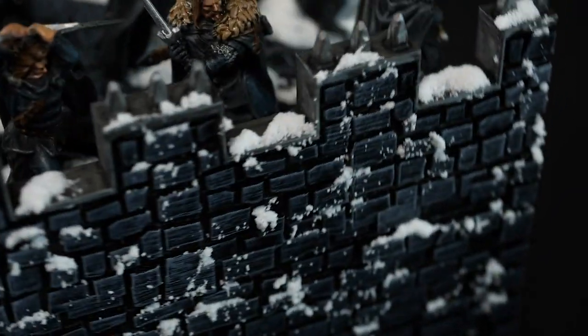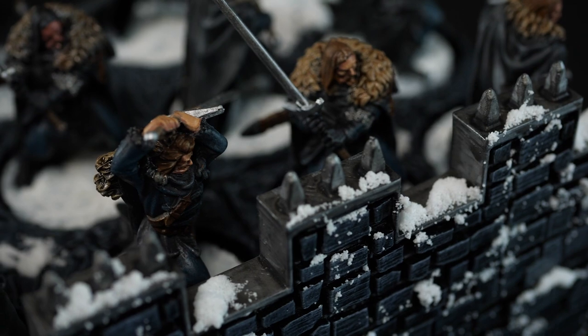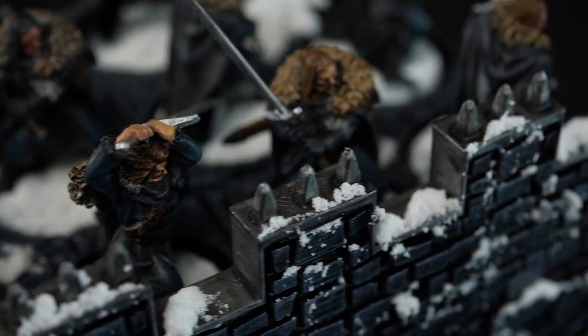Using the time you would have spent on doing the initial basing to add extra small details, like banners hanging from the walls, or snow, and classic wargaming bushes, or loose stones and blood splatters on cobblestone streets. With the right skill, these trays can be made to be display-level ready, and when it comes to painting and customization, the possibilities are endless.